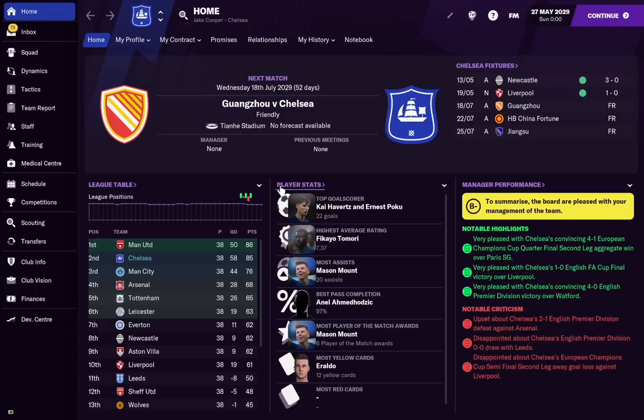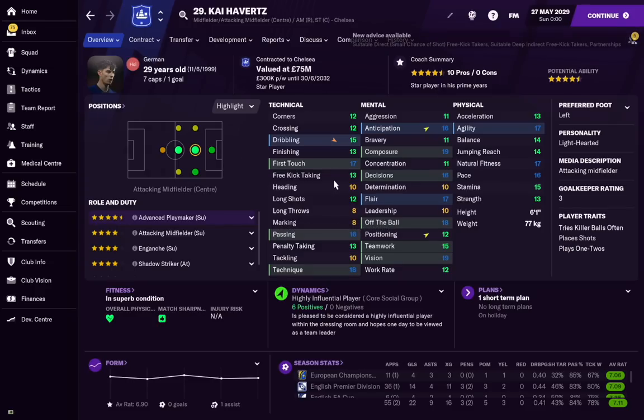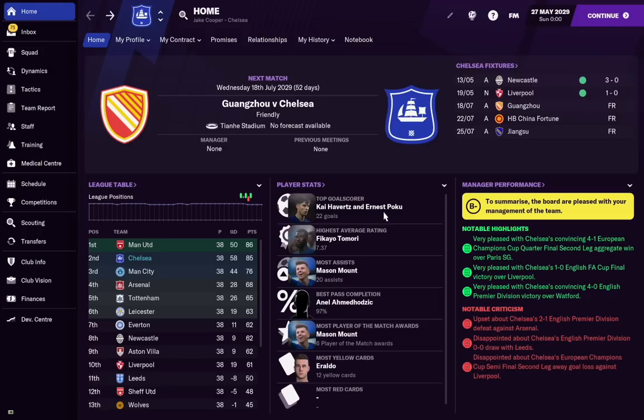Here we are in 2029. Ernest Poku has 22 goals and is competing with the likes of Kai Havertz for Chelsea's top goal scorer award. We know Kai Havertz has been known for years as one of the best wonderkids in Football Manager, and Ernest Poku has kept up with him with 22 goals. So we know he's developed and he's having a great season.